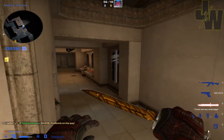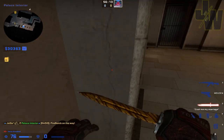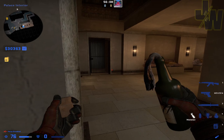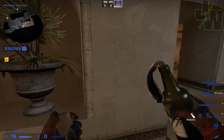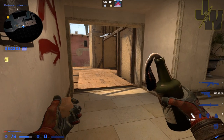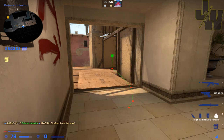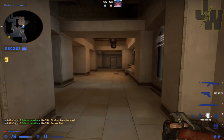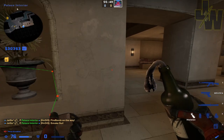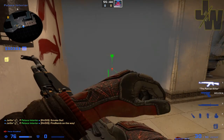I'll show you that without the smoke so you can see it better. Get yourself into this corner here, just about where the skirting bit is, then back and left until you find yourself stuck in this corner, and then throw your molly from there. It should work every time. Bring your smoke, get in the corner, and down it goes.